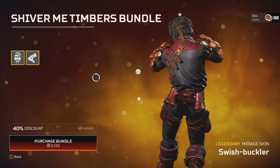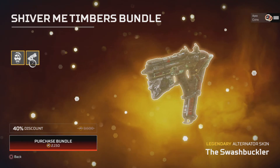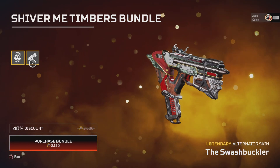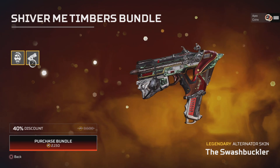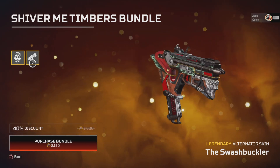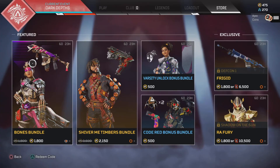Shiver Me Timbers for Mirage, which comes with the Swashbuckler Alternator skin. It's not too bad — it has kind of a metal jaw on there, but I don't really know why the patch is so low. Yeah, it's not bad.